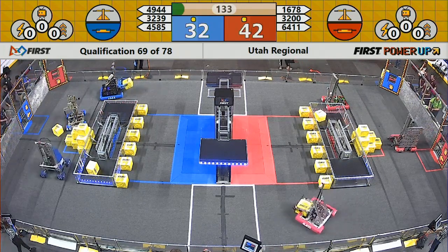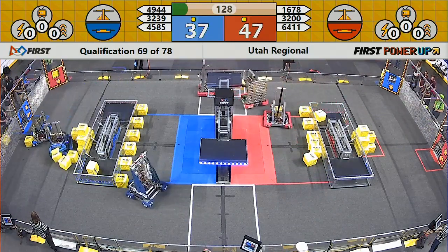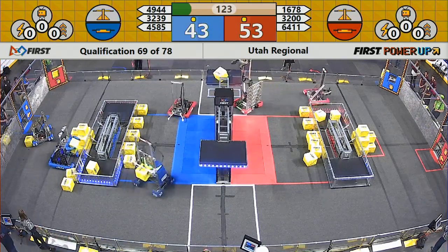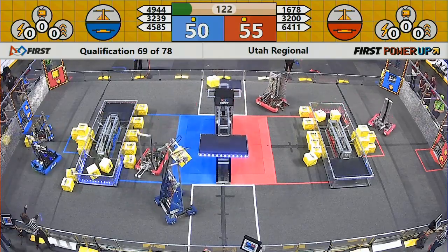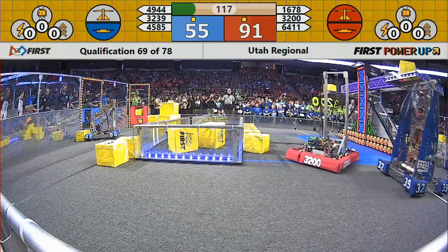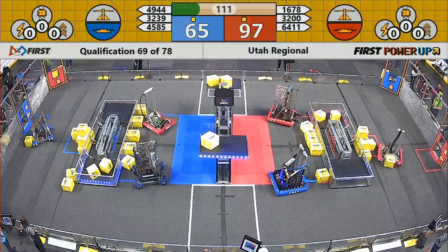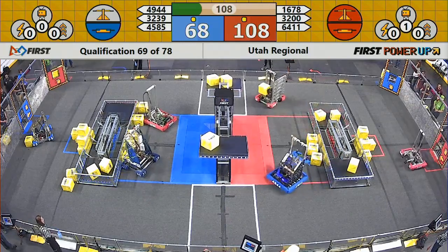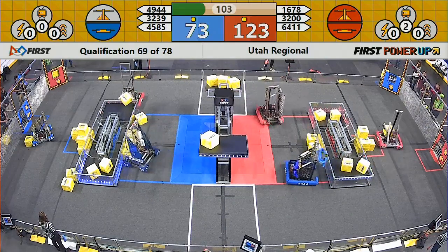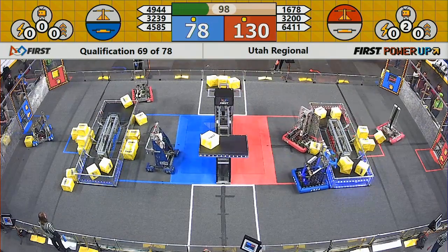Huskies adding the power cube to the pile. Red immediately puts a cube on the scale, and they're countered by blue. Citrus Circuits piling on the cubes, putting that scale in red's ownership securely.